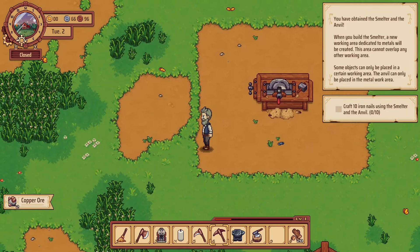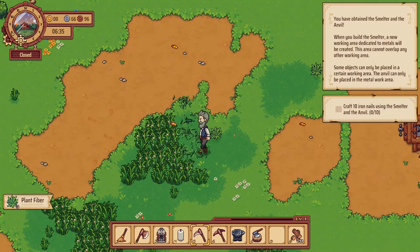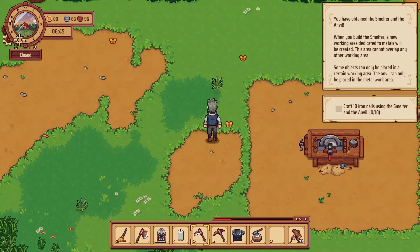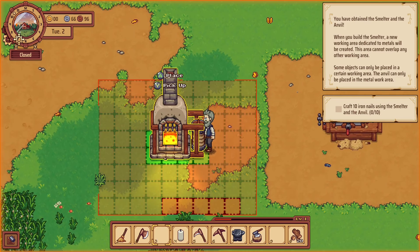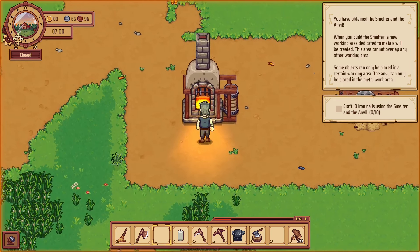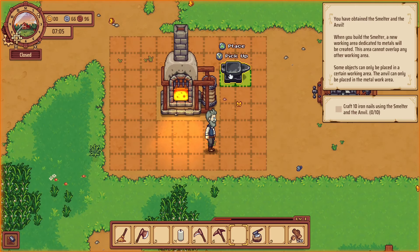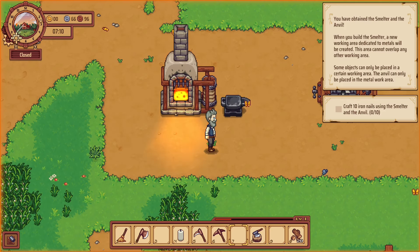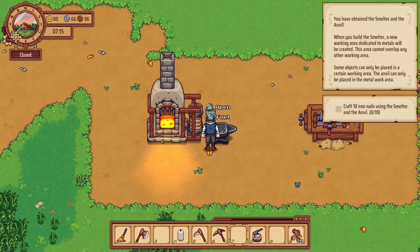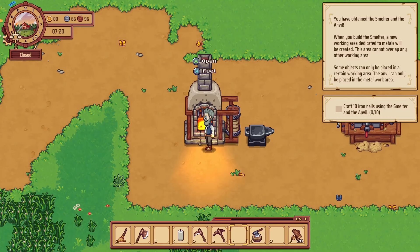We could set it up this side actually — let's do that. I kind of want to keep all the crafting in one area. Let's do it over here. Break that one — there's just one single one. Build mode again, put that down, get that closer to the sawmill. There we are — brilliant. Then we've got the smelter down and we get the anvil down as well. That's got to be placed in the metal working area. Is there any reason not to put it next to it? For now, yeah, that's fine.